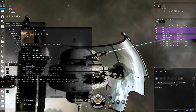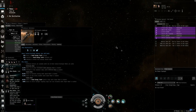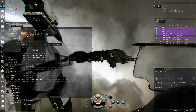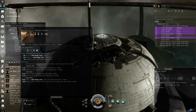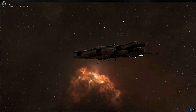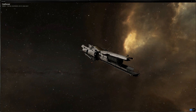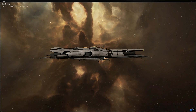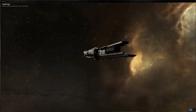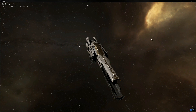Thanks to CCP Fozzie for putting it all up. And he's gone, he ducked out. Well, it was pretty cool of him — thanks, that was awesome. But there it is, there's the Confessor. We saw the transformations, looks pretty cool, I like it. I'll end the video here — fly safe, guys, fly brave.